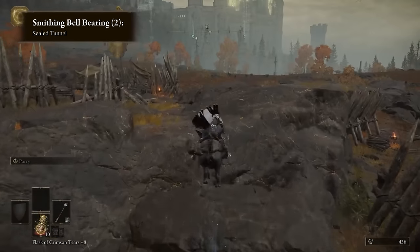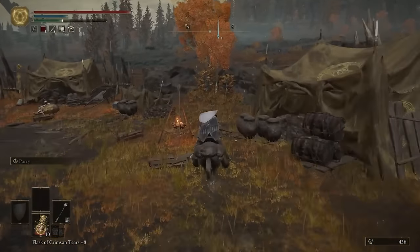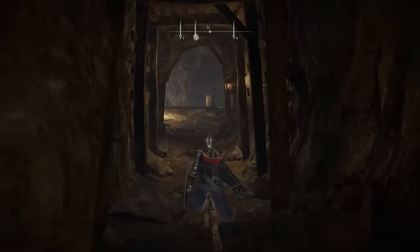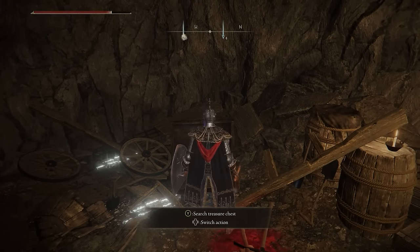To be able to buy level 3 and 4 stones, you'll need to get a good deal further into the game, as it's located in the Altus region. Head to the Sealed Tunnel marked right here, which is full of illusory walls that you'll need to smack in order to reveal the pathway, and then at about halfway in, you'll find the next Smithing Bell Bearing in a chest.